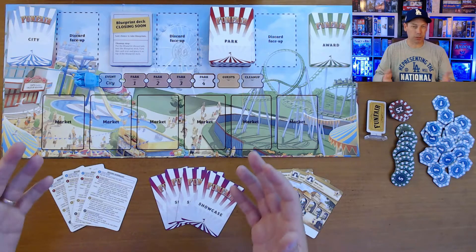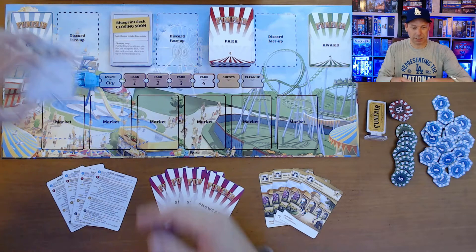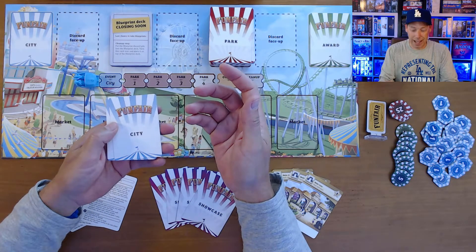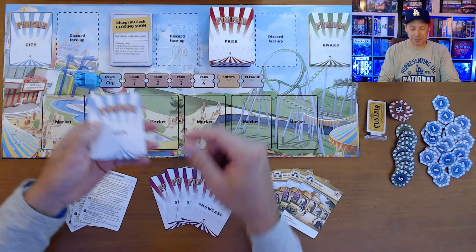I'm going to show you a quick overview of the gameplay and setup — this isn't an instructional video — but give you some background. So first, the setup. You have to set up the city cards, which are going to give everybody in the game a nice benefit at the city phase, and this little roller coaster is going to move along and track the phases of the game.